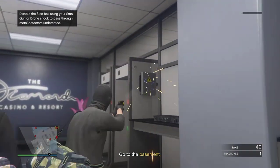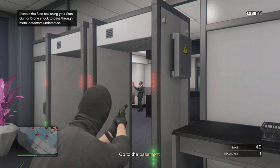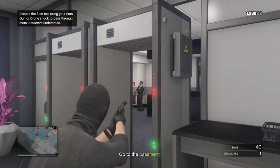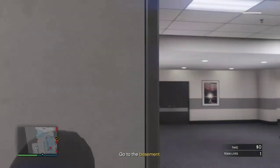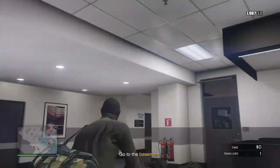First, get your stun gun out, take out this box and then immediately switch to your pistol. Aim at these two guys and then perfectly timed — you're going to take them out with your partner and shoot at the same time, shooting them both in the head.